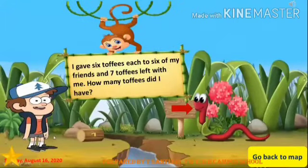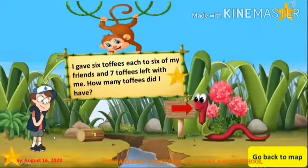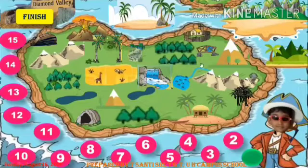Question number one: I gave six toffees each to six of my friends, and seven toffees were left with me. How many toffees did I have? If your answer is correct, you will get five stars to hunt the treasure. Go back to the map and click on any area. Excellent!